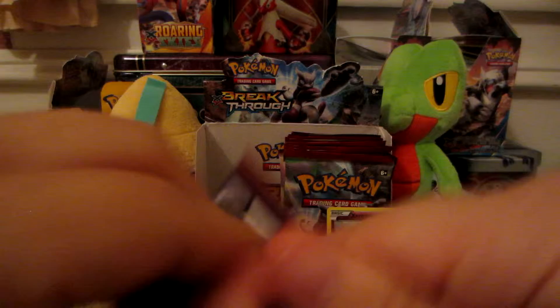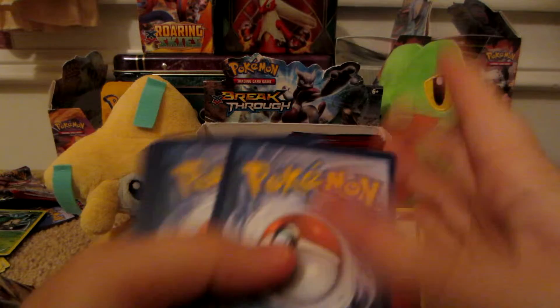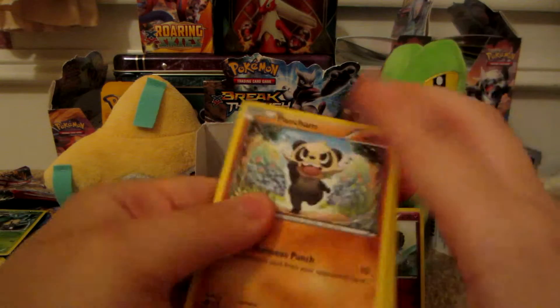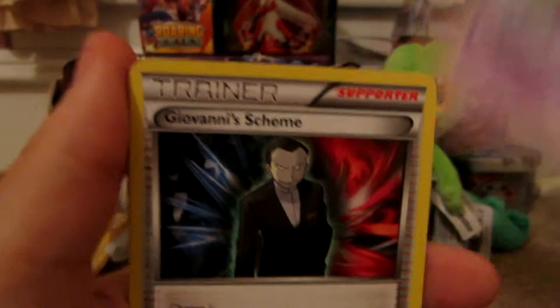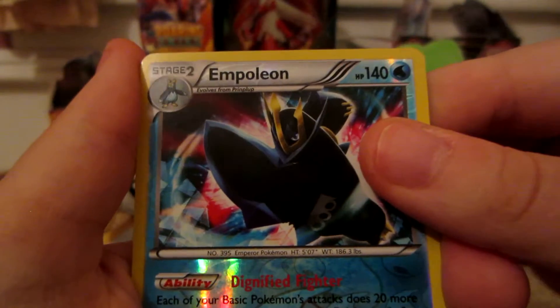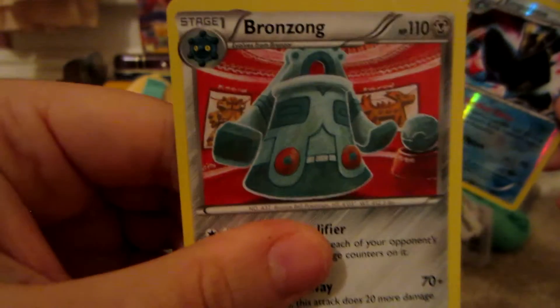Next pack is the Mega Zoroark. Here we have Panjam, Panseer, Vanillite, Panpore, Ralts, Giovanni Scheme, Ursaring, Fisherman, and Polion reverse which is a rare. And the rare is a Bronzong, non-holo.